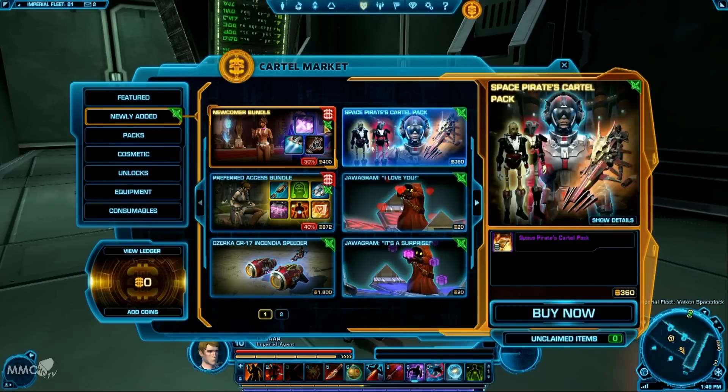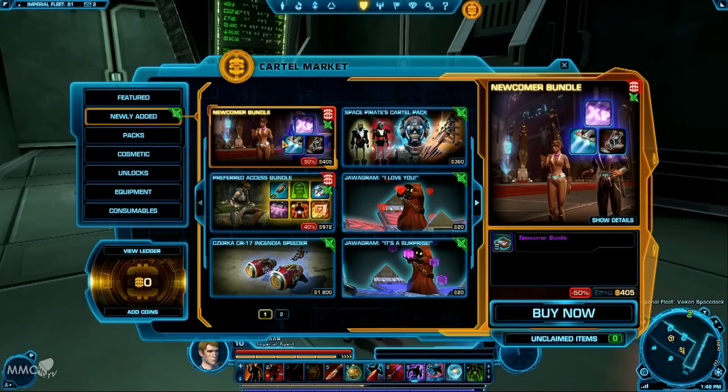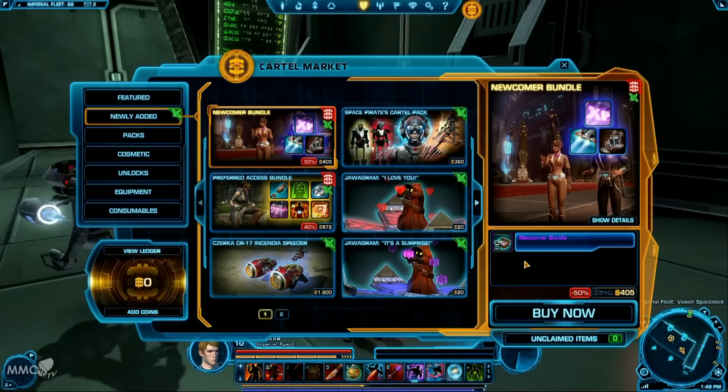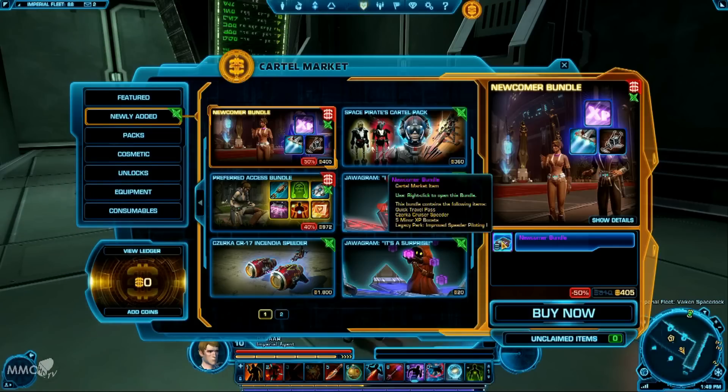These come in different formats. You've got the Newcomer Bundle — when you click it, it gives you a little snapshot on the right. You can hover over it to see the item you'd actually receive in your inventory. Like chests and things in the game, you right-click it, open it, and all the individual items will appear in your inventory. The Newcomer Bundle is 405 coins at the moment with a 50% half-price discount, so it would cost you about $5.